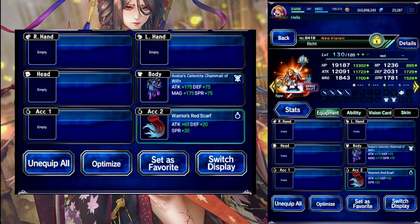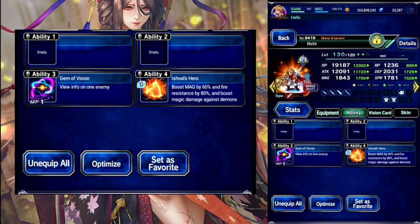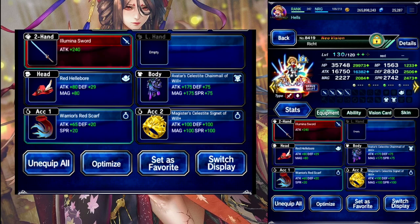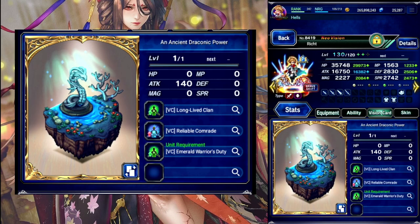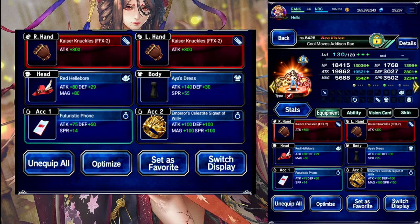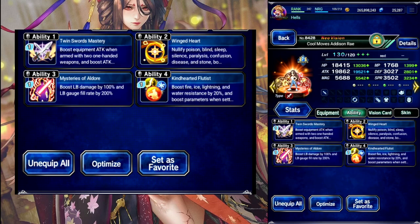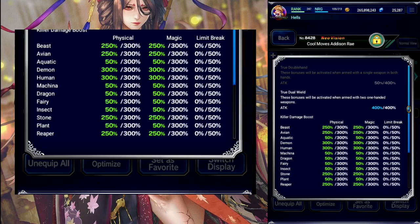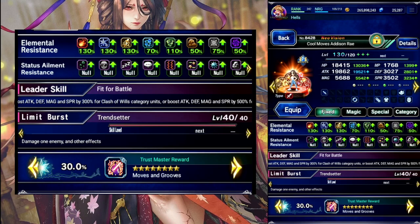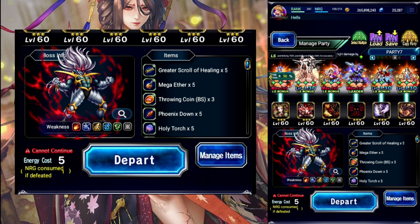Up next is Rick. Avatar chainmail in the base for the buff, and a materia just to give him some fire resist. Then in the shift, LB focus. 300 demon and limit damage for him there. And then his chaining partner is going to be cool moves — Addison Ray. LB focus there. 300 demon and limit damage. And she does have fire resist.